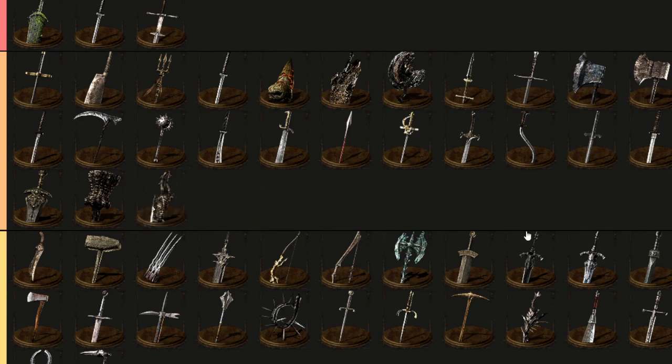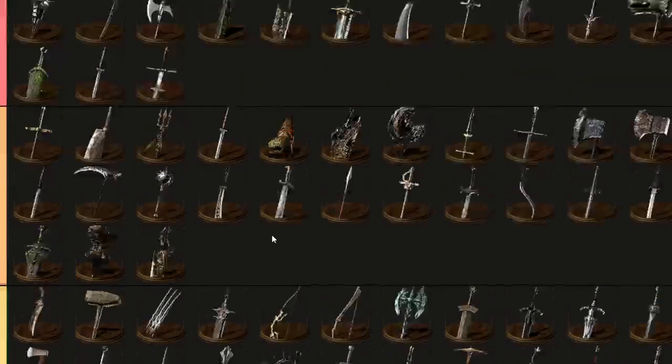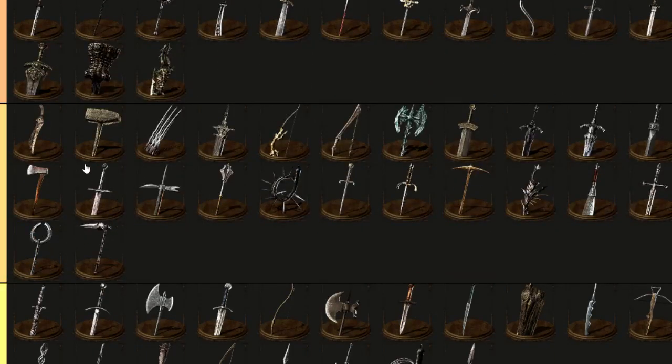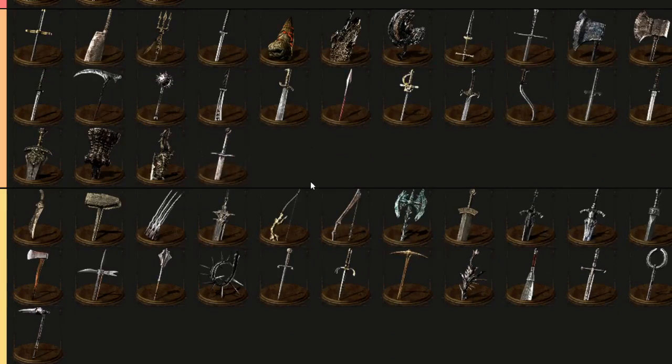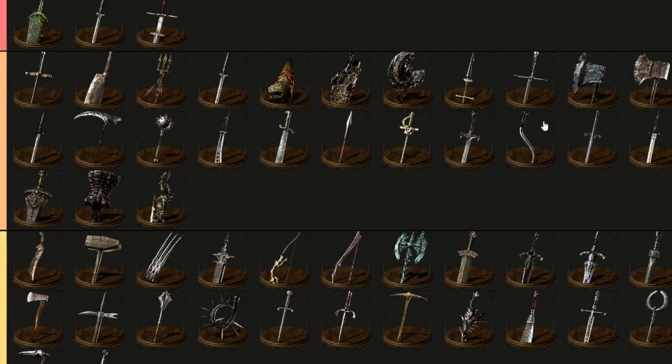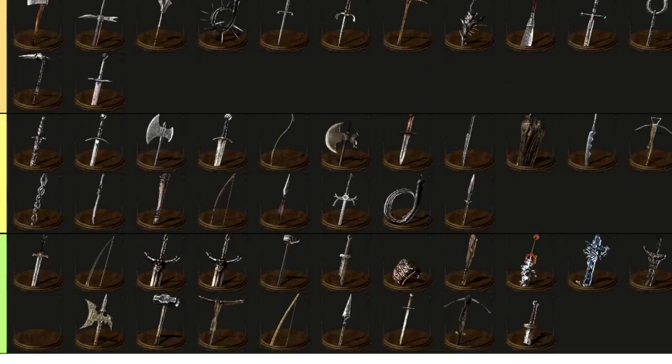S rank items just do more damage and are stat-wise and weight-wise very good. They have a lot of swag points, unlike ones that start losing swag points. Golem's Axe still has swag points, but Gargoyle's Axe already starts losing them. Black Knight Greatsword gets A because it has a lot of swag — like a hammer — definitely A tier. It's still doable and has swag points, seen quite often.